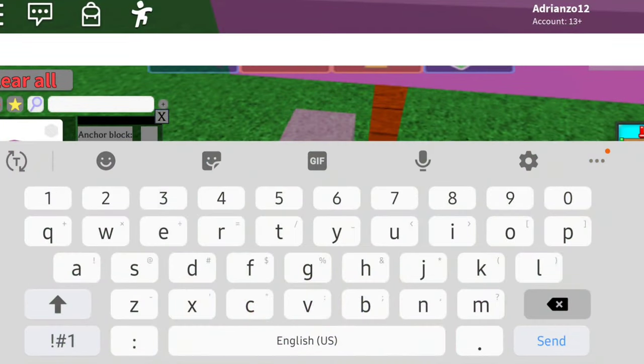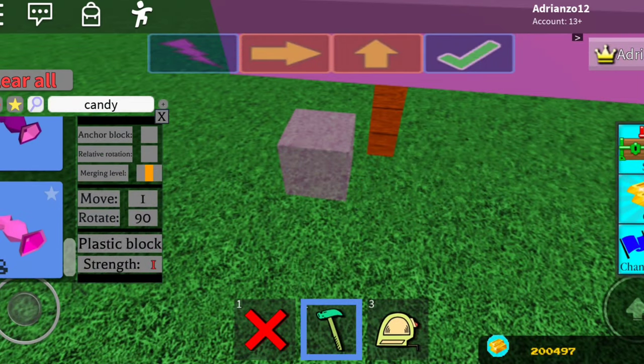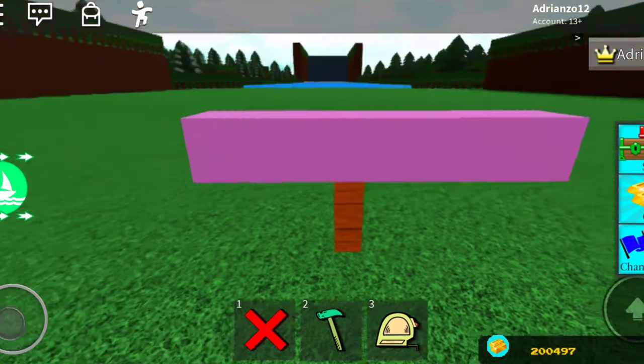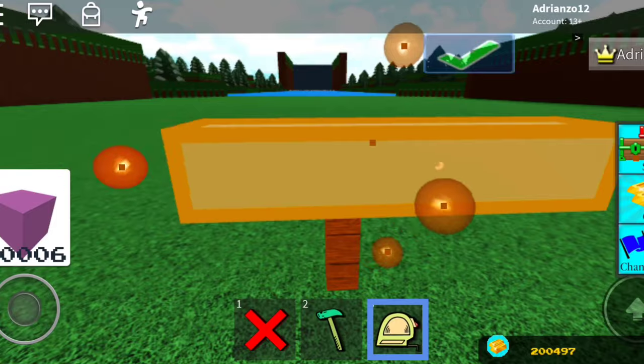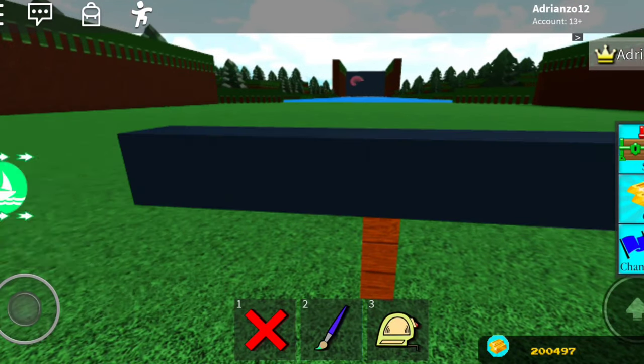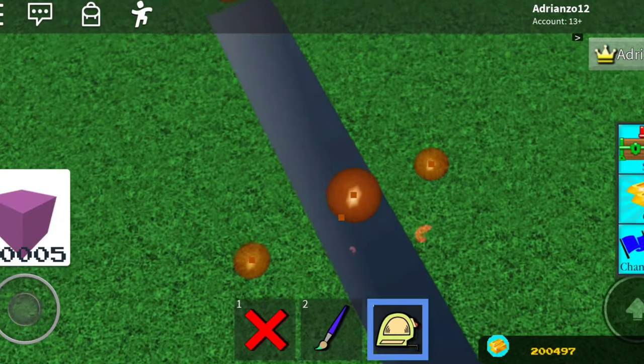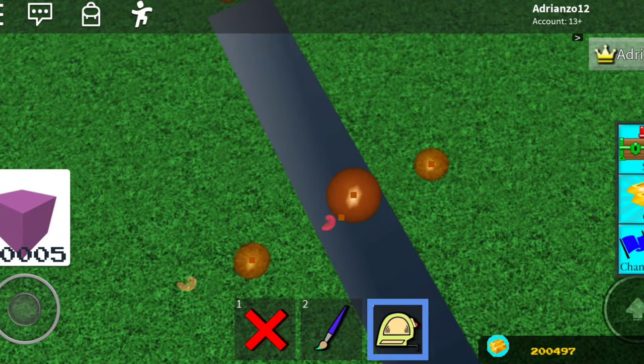This is what happens when you have a lot of gold — I have 200,000 gold, so you can trust me on that. I turn this black because you don't need to color it, but I just prefer black because it looks cooler.